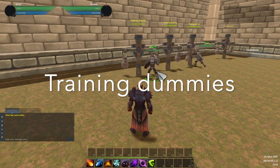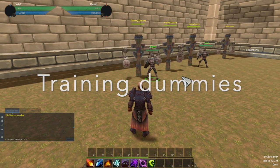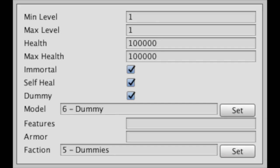To test combat I added some training dummies. I added three new NPC flags: dummy, immortal, and self-healing. Self-healing and immortal don't actually work right now — they exist in the editor so that as soon as I implement them in the system, they'll kick in for all characters that have those flags set. The dummy also has a huge health pool since it doesn't self-heal or have immortality yet.